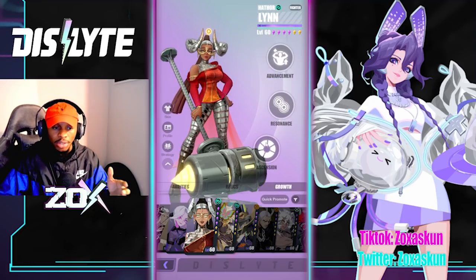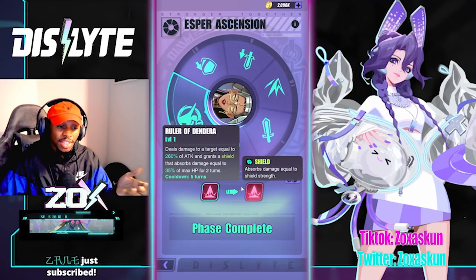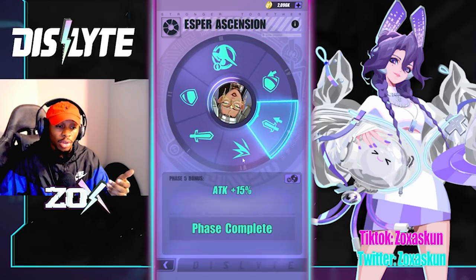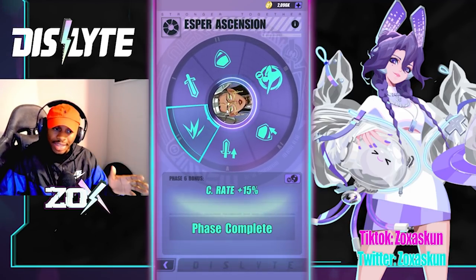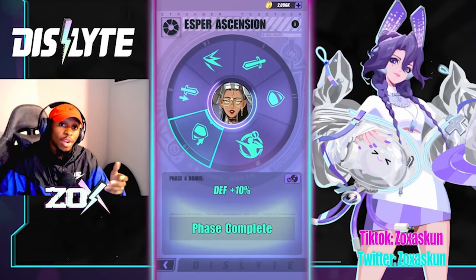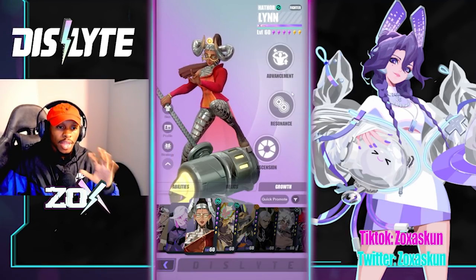For ascensions: attack and defense on the first two phases. Phase three is super important — always phase three your character. Phase four gives 10% defense, phase five gives 15% attack, and phase six gives a 15% crit rate increase. Defense even works on her because she can be used as a tank, so if you need a tank there you go — and on top of that she can nuke.